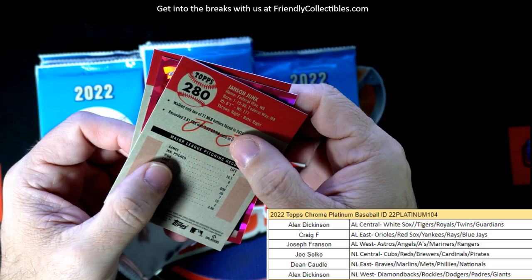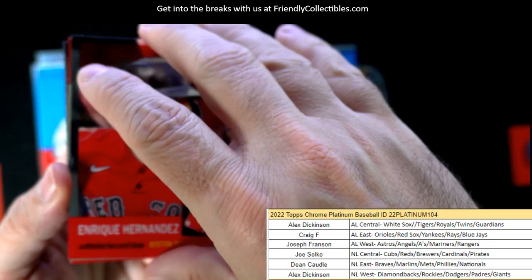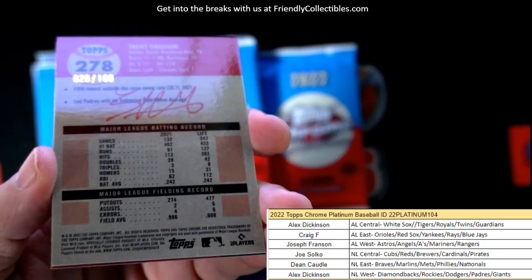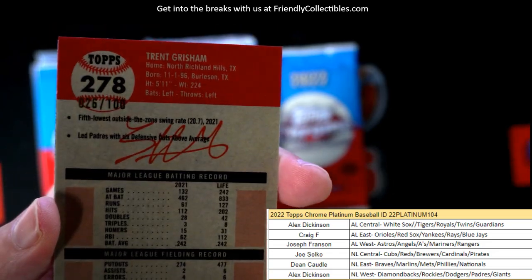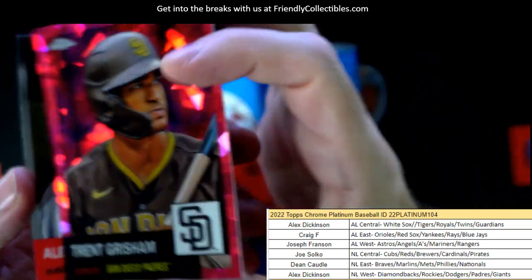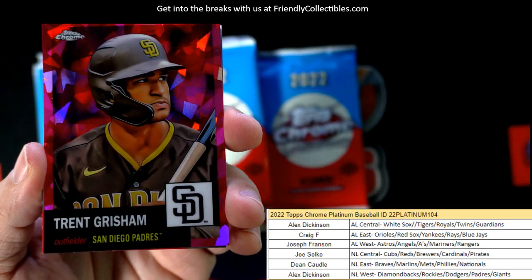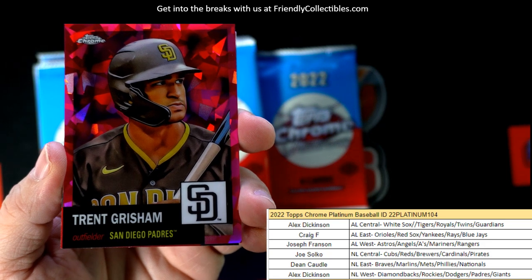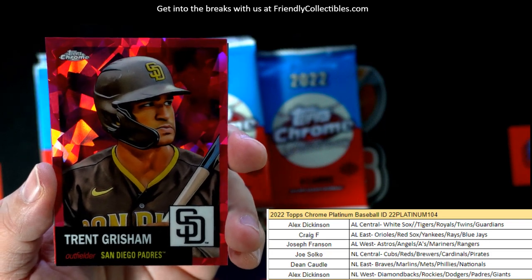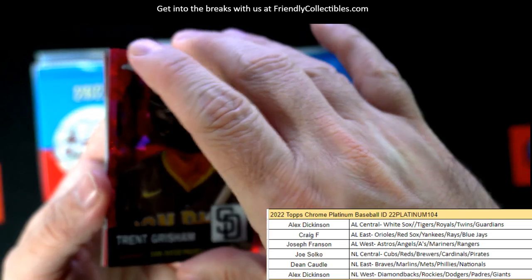We'll see something shiny right there — let's see what it is. We've got a Hernandez here for the Red Sox. And here we go — we've got a card numbered to 100. It's number 26 of 100. It's a Trent Grisham — wow, look at that, man. Numbered to 100, this is the Fuchsia Atomic Refractor. That's just hot, man. Padres, National League West, Alex D. — nice one, man, coming out to you.